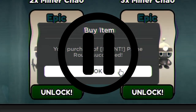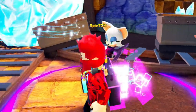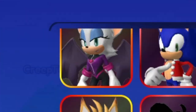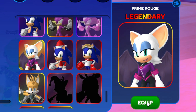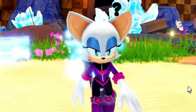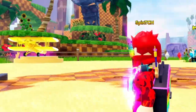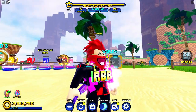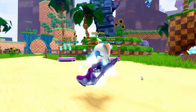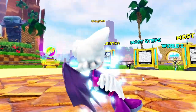New character unlocked: Prime Rouge. Can I see what it looks like? There you are — Prime Rouge, Legendary. Let's equip the skin. And there we go, we've got Prime Rouge. She looks quite nice, definitely looks a lot like Sonic Prime Rouge. And that idle animation — a new animation to go with the new skin, which is pretty cool. If you guys enjoyed the video, make sure you like and subscribe.